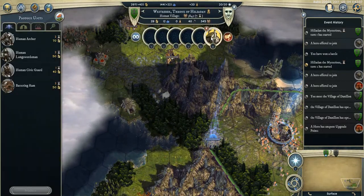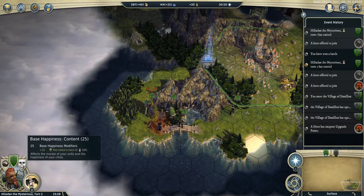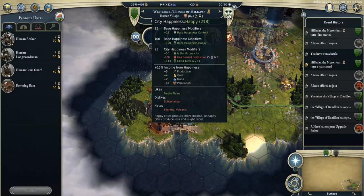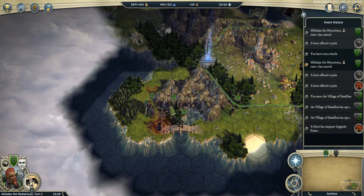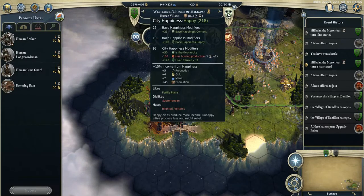I decided to rush the Builder's Hall to take advantage of the plus 25 Empire Happiness from the Hero Recruitment, which lasts 5 turns. The malus from the rush also lasts 5 turns and they expire at the same time. So I will be back at around 300 when the Hero Recruitment bonus expires, staying at 218 in the meantime — and after it expires I'll be at around 290-something.